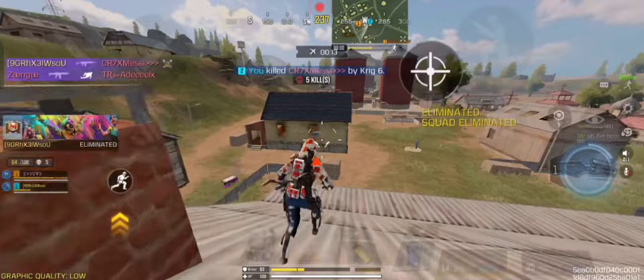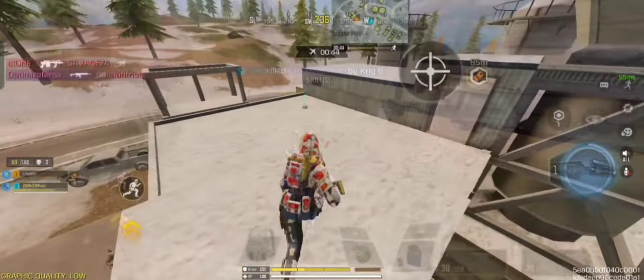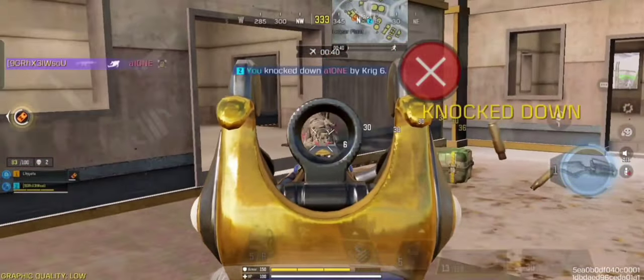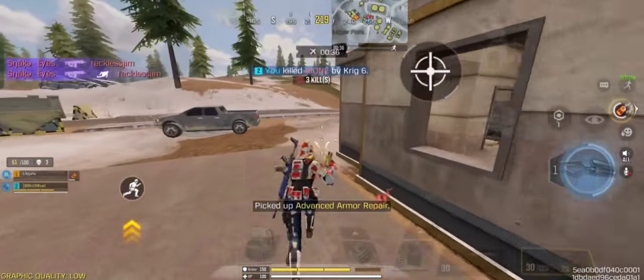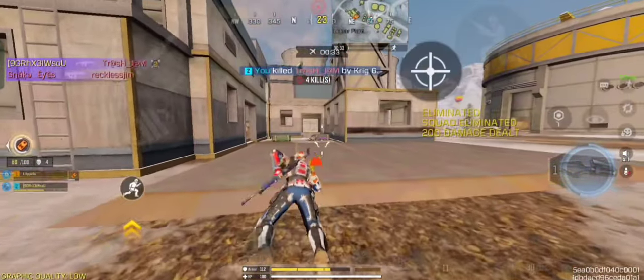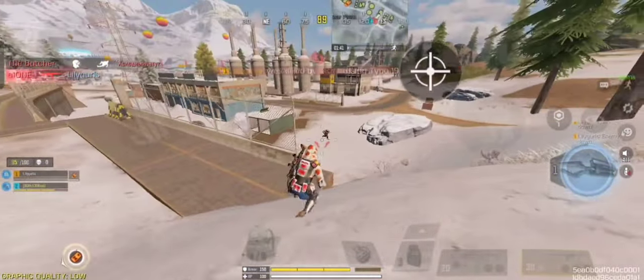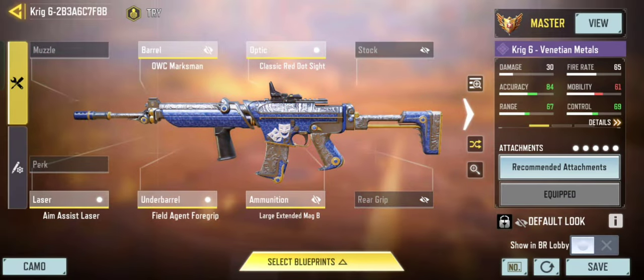The iron sight of this gun is not clear, so we recommend you to use any optics such as the classic red dot sight for more precision. KRIG-6 has an extremely high time to kill, as it has great accuracy and fire rate paired with decently high damage. At the range of 40 meters, the gun deals 32 damage on the head and 25 damage on the chest, which is very effective in mid-range fights. Anyways, here is the best build for KRIG-6 in Battle Royale.